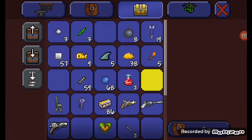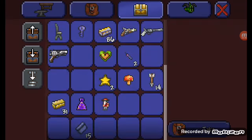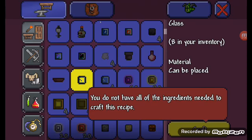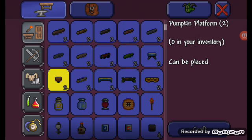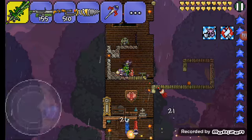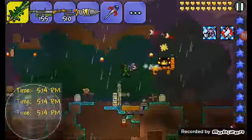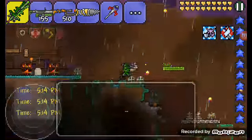Let's put something away into this gold chest — let's put away this vertebrae. I'm going to make some glass. I'm going to make eight glass. Alright, let's keep going.